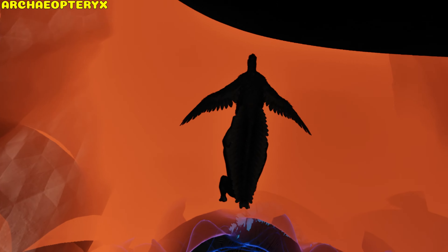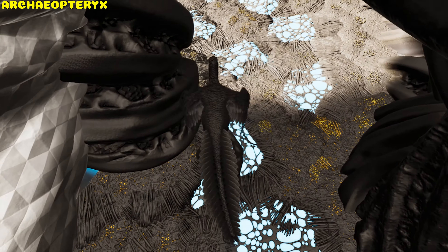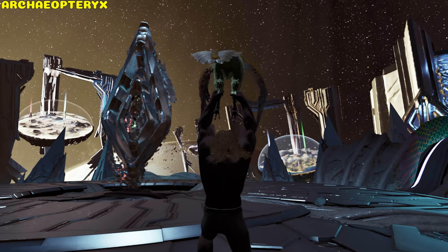Just avoid the Onyx, Eutrianus, and Rexes as their roar can dismount you, but it won't help you defeat the Overseer.